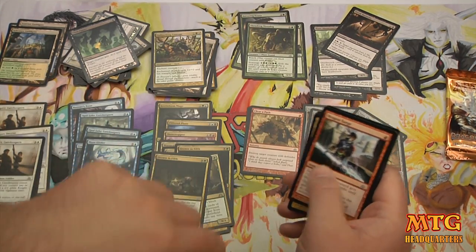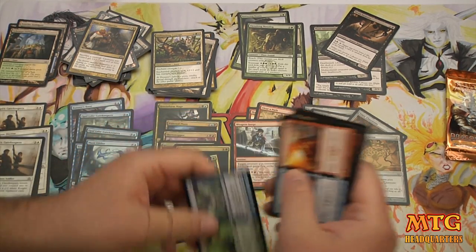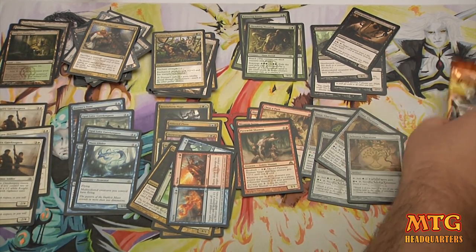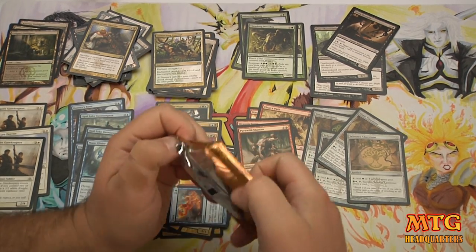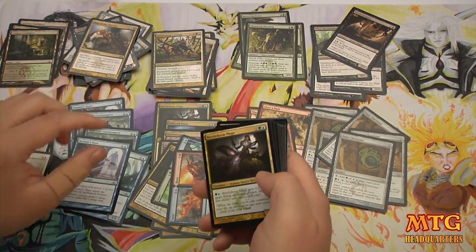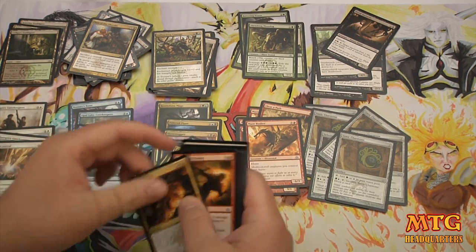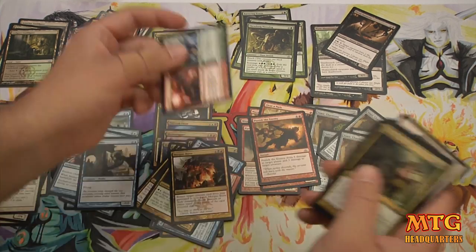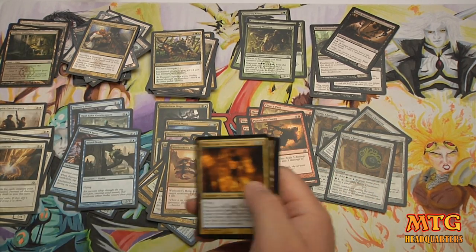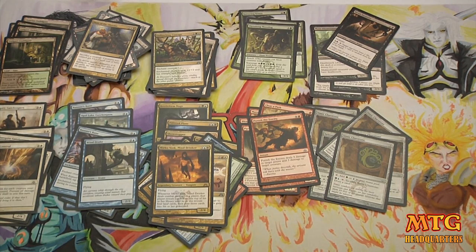Thrashing Mossdog is a great green card — I play it in almost any sealed pool. Wear and Tear. Wild Shaman, Gari Guildgate — which is relevant. Another Sunspire Gatekeepers — this is shaping up for an obvious three-color build, not a nut pool though. Punish the Enemy, another Thrashing Mossdog — I'll play two of them. War Leader's Helix — great piece of removal. Murkwhisper Voskis is an absolute bomb.